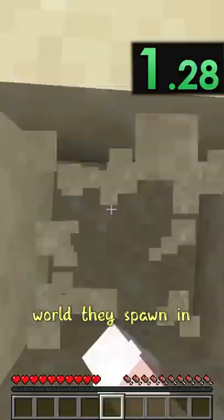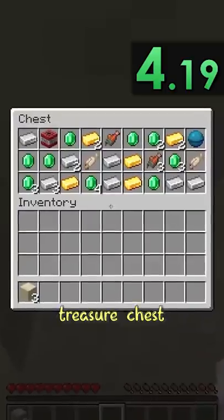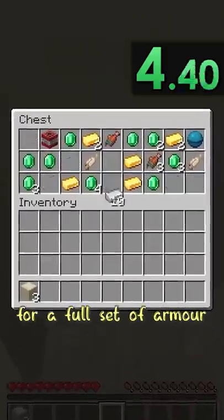First, let's talk about the world they spawn in. When you spawn in, it puts you near an easily obtainable treasure chest that has a good start for a full set of armor. They also take two gold ingots, some emeralds, and a TNT.